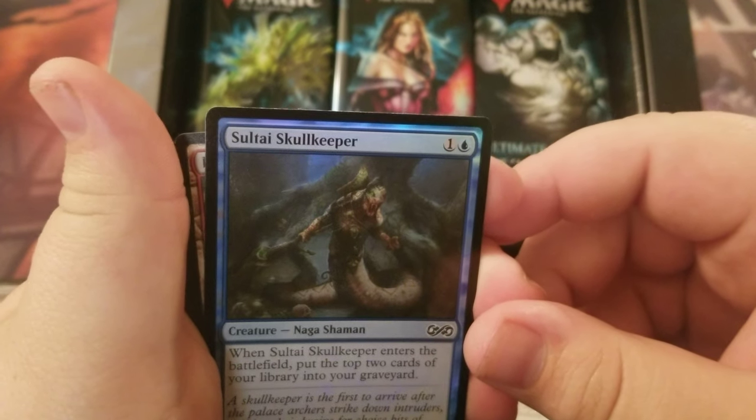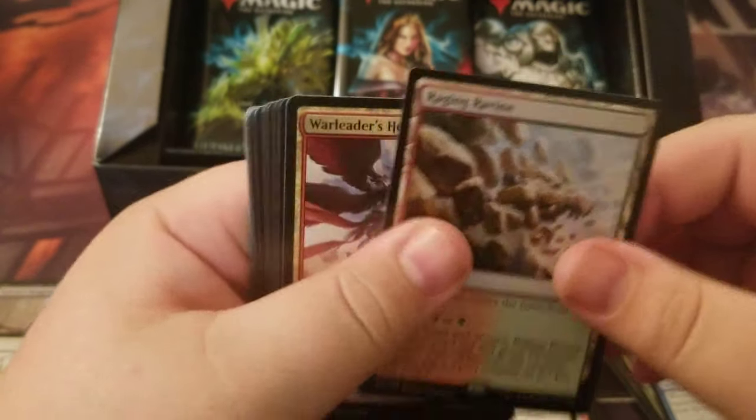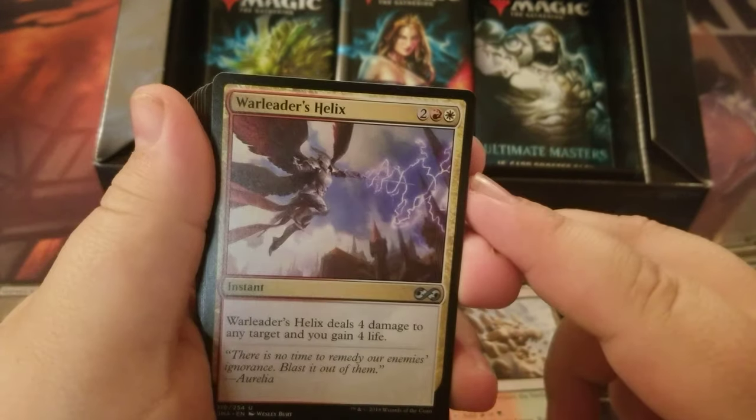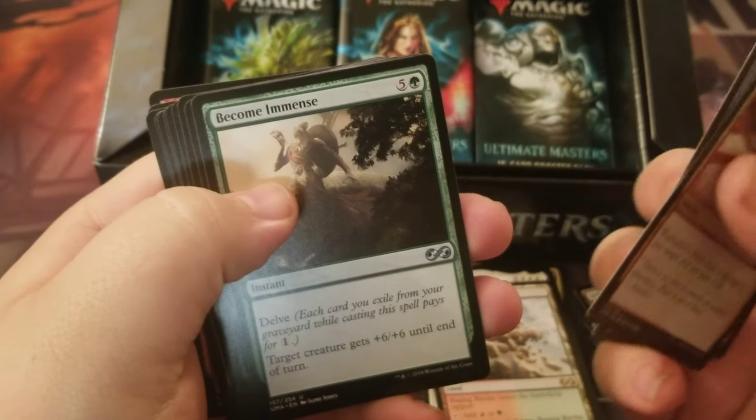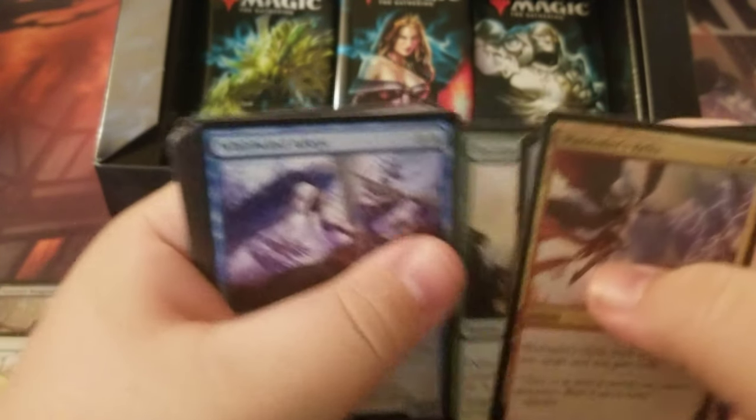We got a foil Skull Keeper. Our rare is Raging Ravine — always like that land. Uncommons are War Leader's Helix, Artisan of Kozilek again, and Become Eminence.